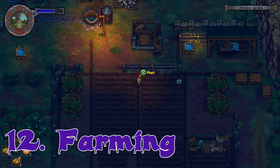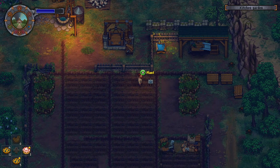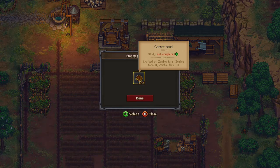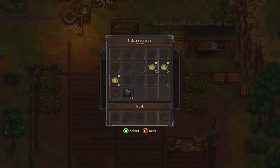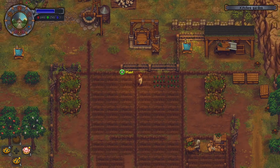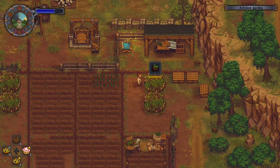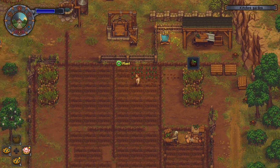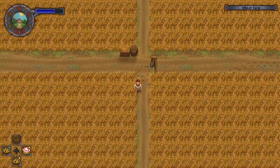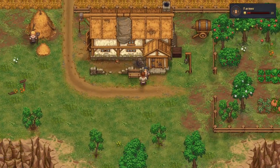Tip number twelve: farming. You're going to have to eventually farm — you need to get carrots to get bodies, and you can't progress without farming. Always put down fertilizer. If you can't make quality fertilizer yet, that's okay — put down some peat. Peat is a great way to start fertilizing. Get peat from these composite bins over here with crop waste. With fertilizer down, you're going to get a lot more seeds so you won't have to keep buying them — they'll keep replenishing or make more so you can plant even more vegetables. These are where the seeds are — carrot seeds and everything.